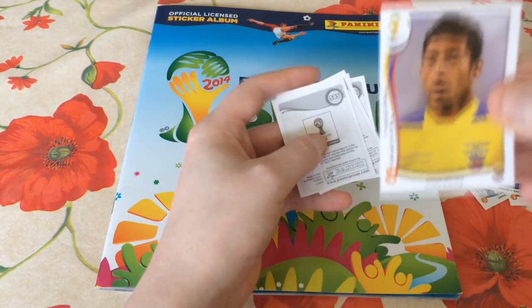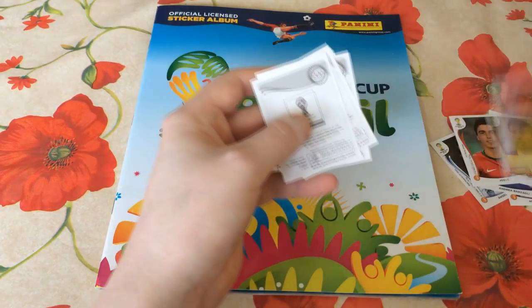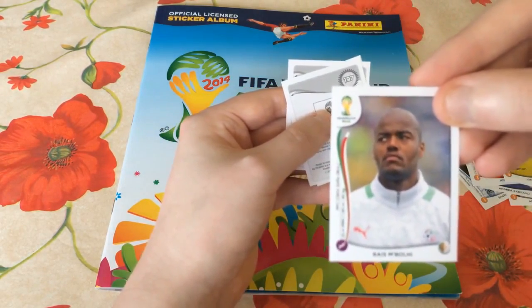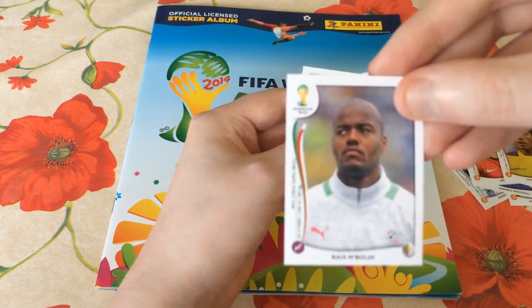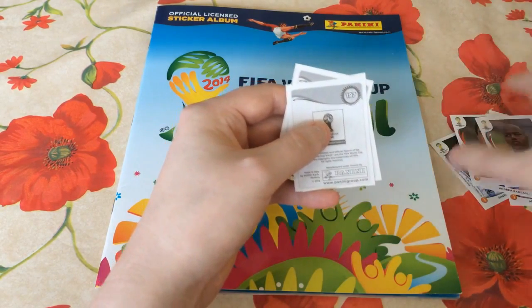The first pull is João Rojas, playing for Ecuador — plays for Cruz Azul in the Liga MX. Not too sure who he is, but he seems like a decent player. Raus Maboli — I'm probably butchering that — is a Nigerian player who plays for CSKA Sofia in the Bulgarian League.